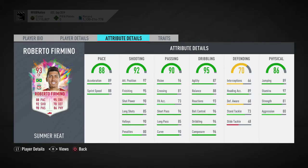Another chem style I'd consider is the Marksman. I'm enjoying the physical boost aspect of Marksman, and he also gets good boosts in dribbling and shooting. His positioning and finishing max out to 99s along with volleys, shot power and long shots both become 95s, and penalties improve to 85. In dribbling, agility becomes 92, balance stays at 88, reactions become 98, and ball control and dribbling max out to 99s. Physically, jumping becomes 99, strength 86, and aggression 85.